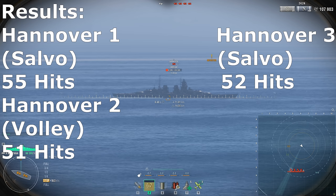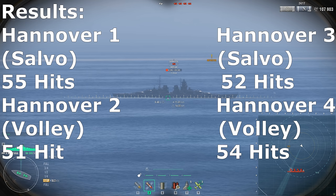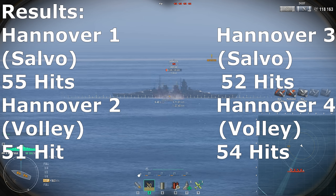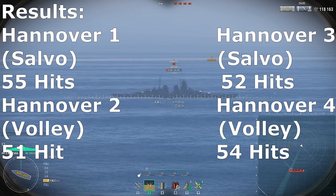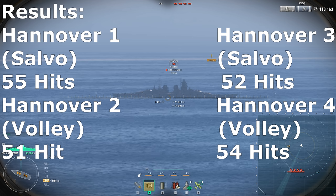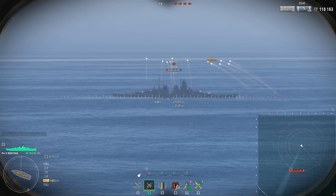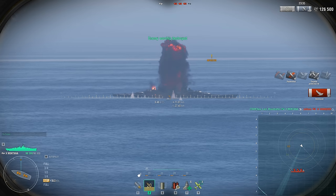The last Hanover — Hanover number four — received 10 shots in volley firing mode, and she received 54 hits, only one less than Hanover 1 which received 55 hits in salvo firing mode. So what we're seeing here is that the difference, if any, is negligible. We have salvo: 55, volley: 51, then salvo: 52, and volley: 54. It's at most a four shell difference over 10 shots — pretty dang negligible. Dare I say, there is not a difference at all.